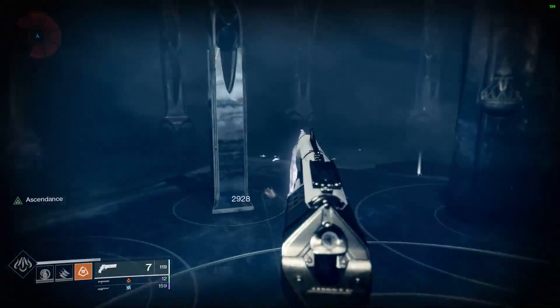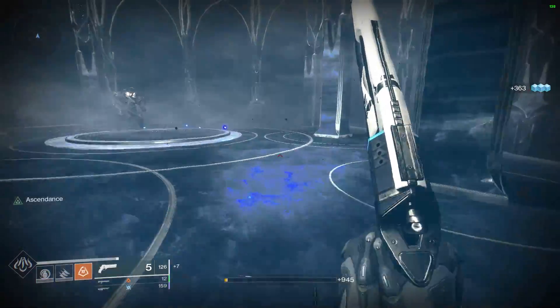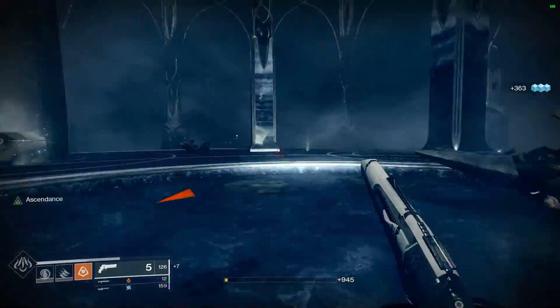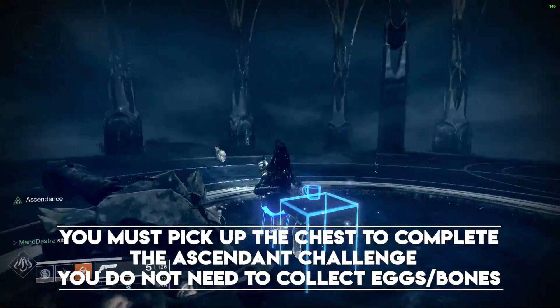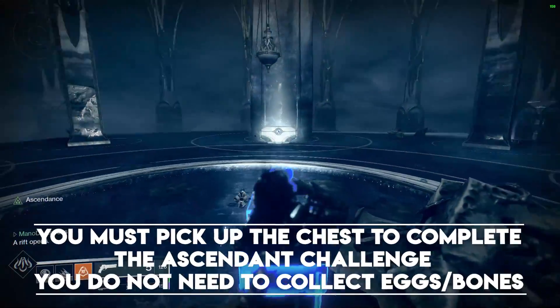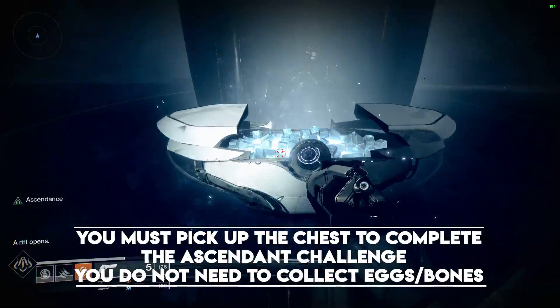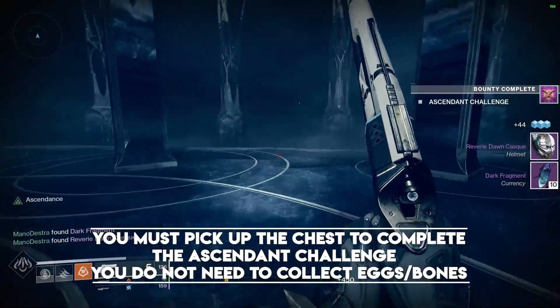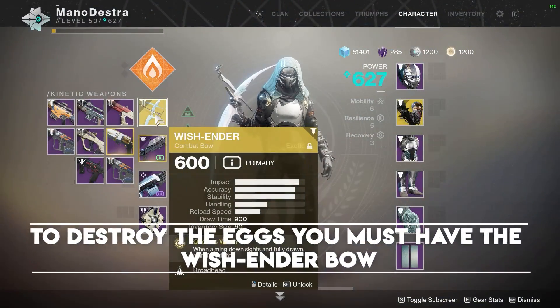Just a reminder that this is archival footage, so a lot of the weapons I'm using may not be weapons you would use, but it is the same strategy. You do need to pick up this chest here to complete the Ascendant Challenge bounty. The eggs and the bones that you're going to see in just a second — you do not need to collect those. Those are only for Triumph score and for different achievements.